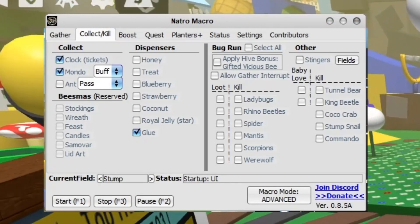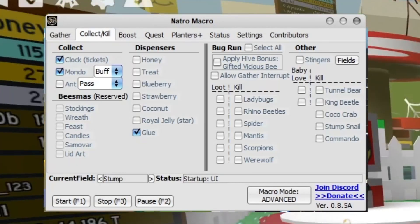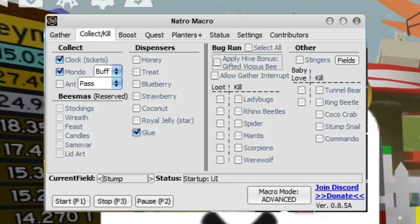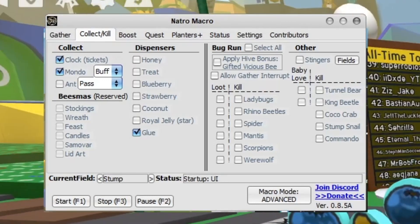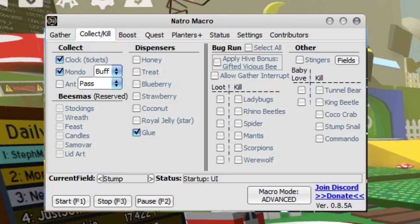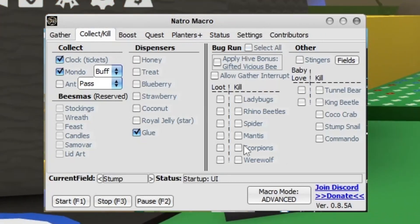What this means is my character will go over to the Wealth Clock every time it's ready, and also go up to Mondo every time Mondo is spawned. Something important: you should definitely not touch your PC while this is happening, because if you touch it, it might mess up. Also, dispensers - I've got Glue here, so every time the glue dispenser is ready, it will go use it, which is very helpful. You can also use bug runs, but I'm personally not going to do that.